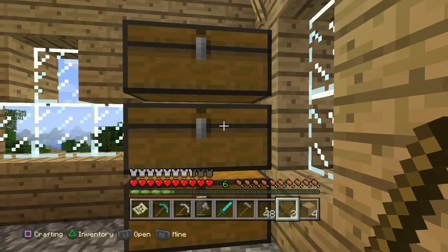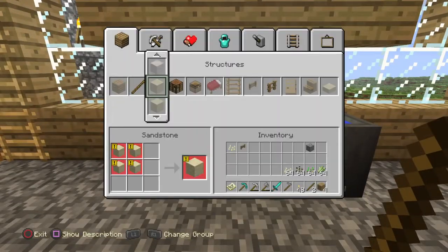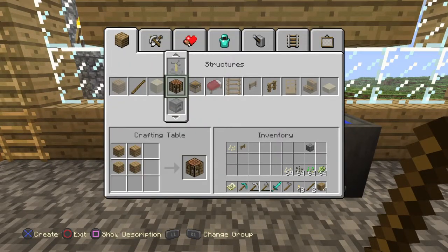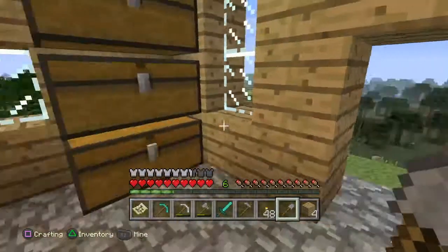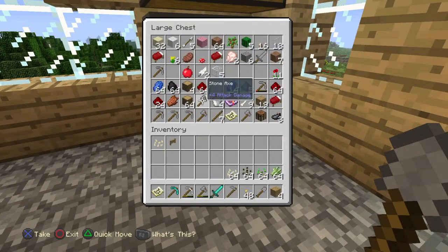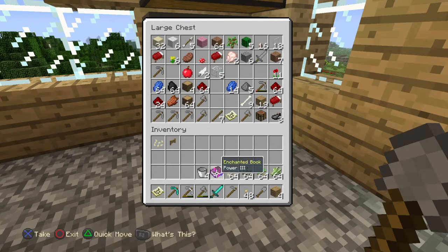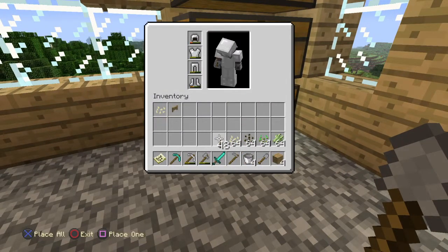I need to do something quick on my pad. Oh, we need buckets of water — can you make some buckets while you're in there too? There's two buckets in here — four buckets. And I'll go fill them up with water.